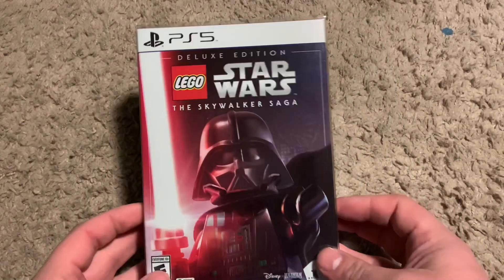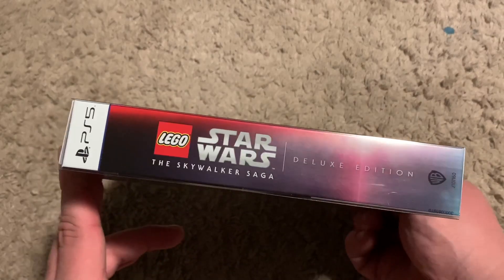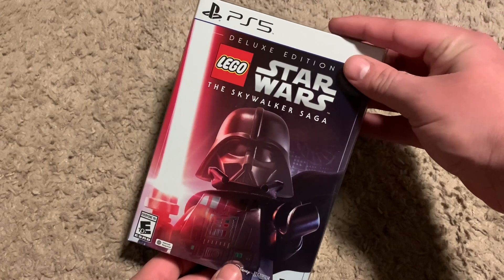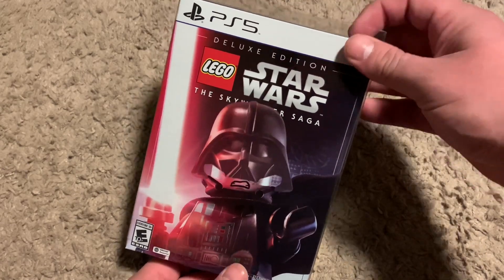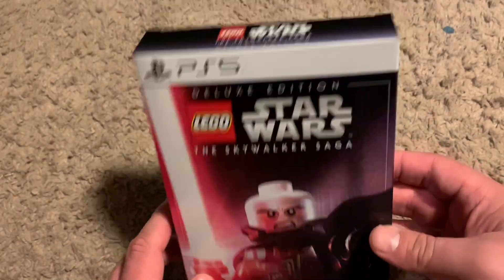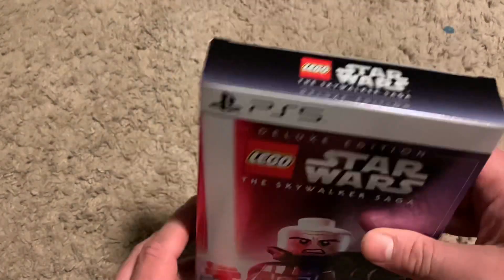Alright guys, so here it is out of the plastic. You guys get a better look at it one more time right here. Again, here's the side and the back if you guys wish to pause and read that. But one of the cool things about this is that you lift this up — ooh, that is so cool. I love that. I love gimmicky things. That is beautiful. I'll take that sleeve and get a better look at the front right there. You've got unmasked Vader right there — nice little shiny metallic thing going on there.